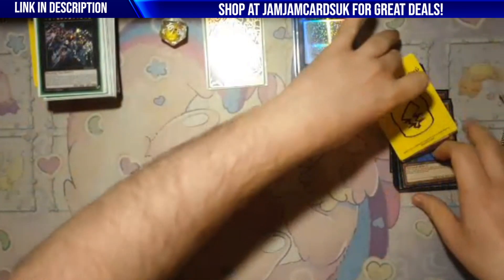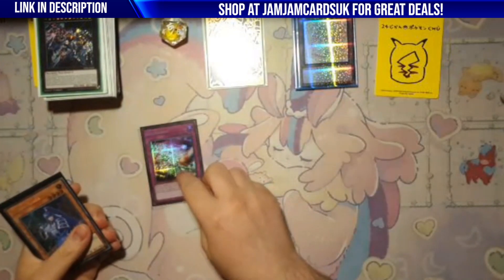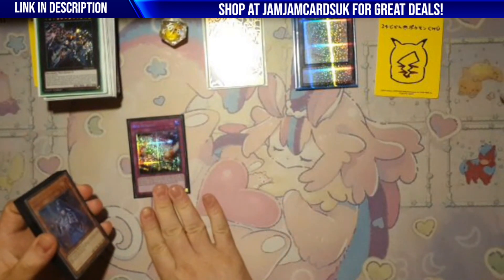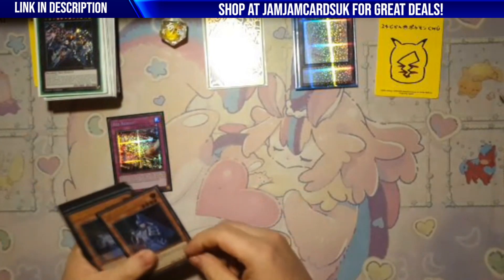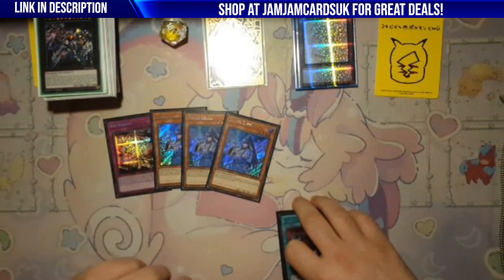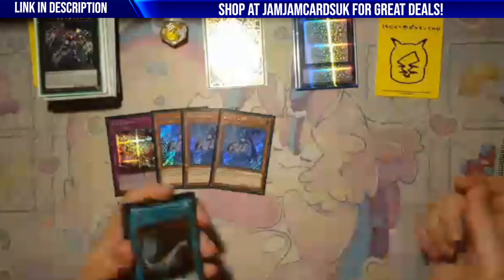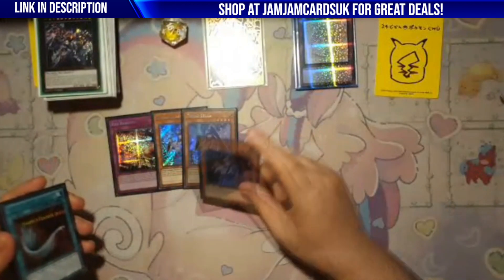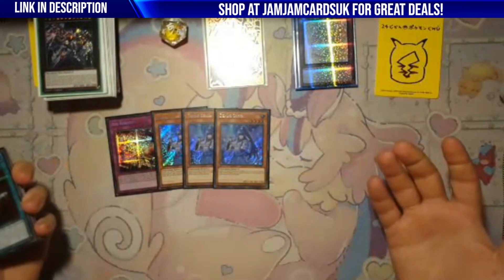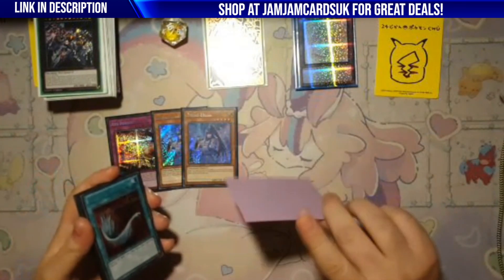The side deck is probably the clutchest part of this. For back row hate, we've got Reboot — I'm not totally sold on it right now but I'm not sure what I'd replace it with. Triple Denko Sekka is so nice: you side out some normal summons, bring in Denko and it's just 'oh, what's that? You can't use any traps.' Versus Prank-Kids with no DPE on board, you summon Denko — congratulations, they've got two set Pandemonium cards and they're dead.